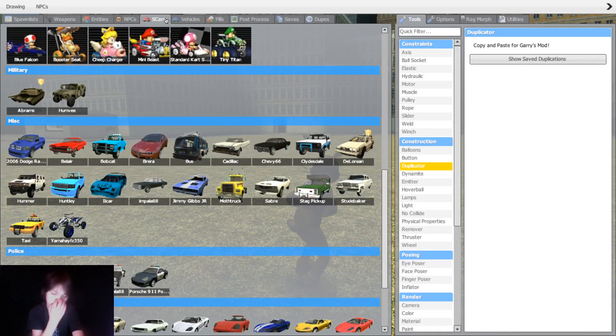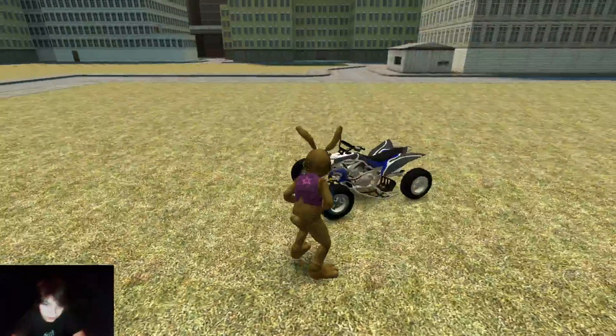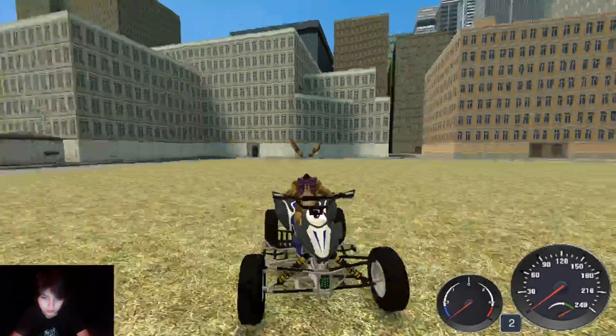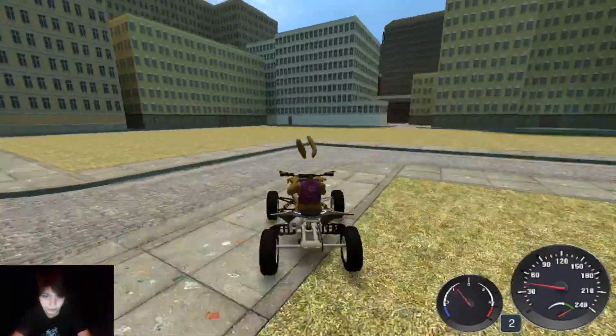We're going to skip the Student Baker and the taxi because they're fairly boring. But we do have a quad bike - yes, a quad bike. I don't think it comes in extra colors, but as you can see the head does like to disappear on these cars. The quad bike is quite loud.